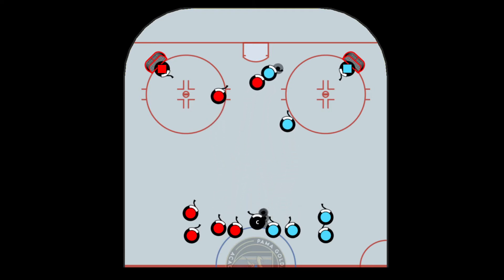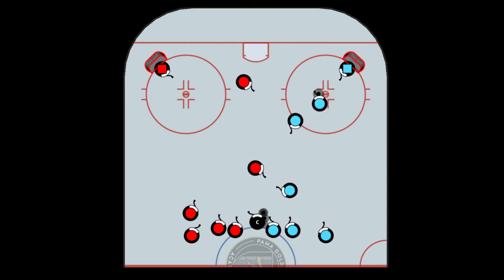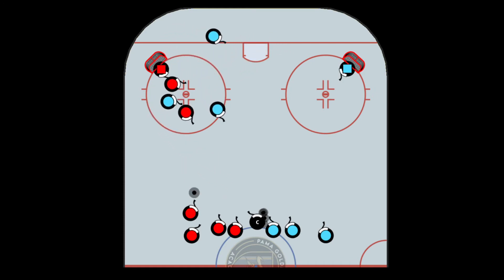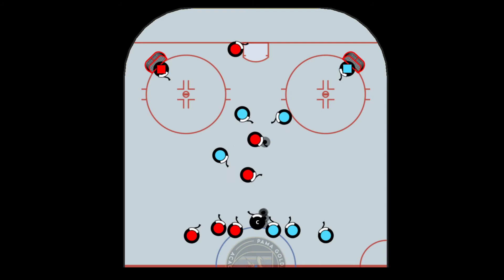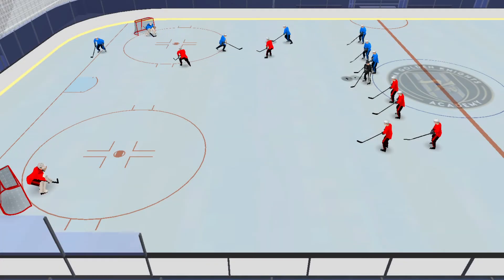The small area game is started by a coach dropping the puck, and two players from each team race for the loose puck. The team that wins the puck can pass it to one of its players waiting in line, who then jumps into play for a 3-on-2. As long as the team is in possession of the puck, it plays with a one-man advantage.